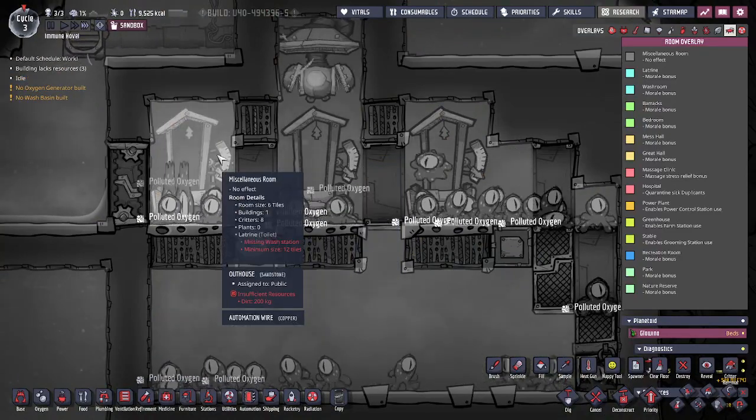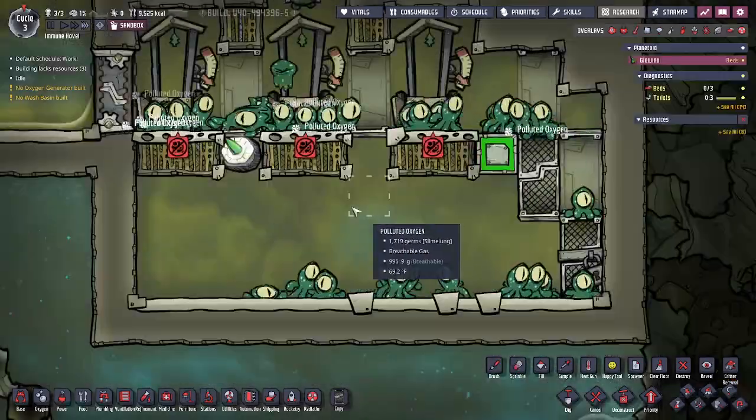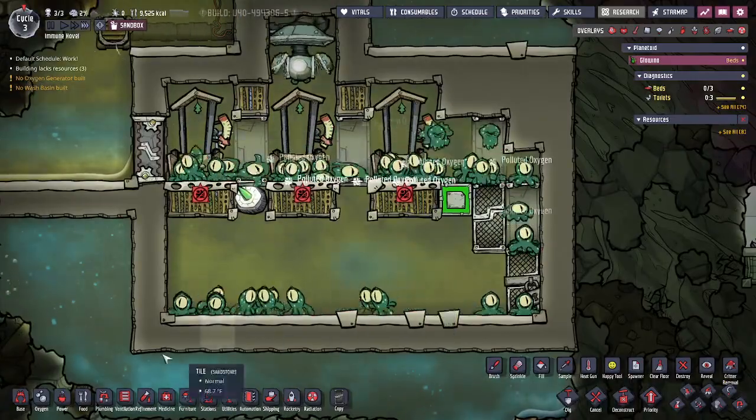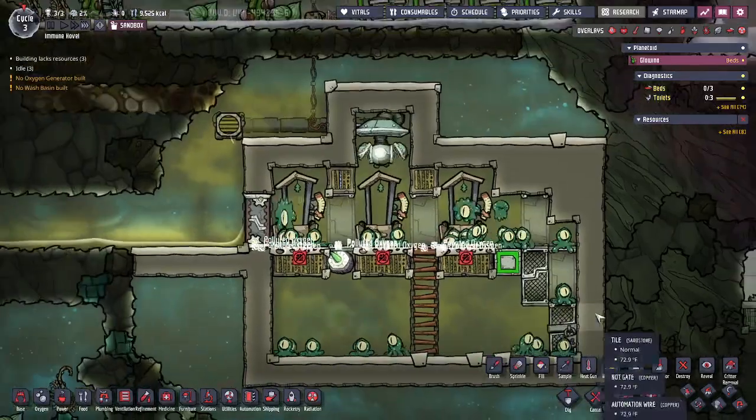Don't worry, these will still count as their own individual rooms. It's a 10-tile room, a 6-tile room, an 8-tile room — so these are all individual rooms and then they'll fall down here. Even if you have a ladder here or anything, it's not going to affect anything. They'll still go across and fall to the bottom on their own.